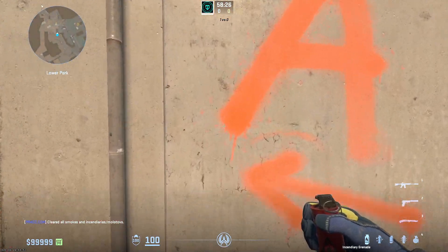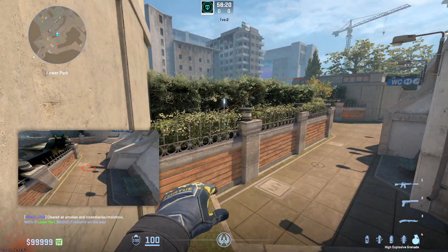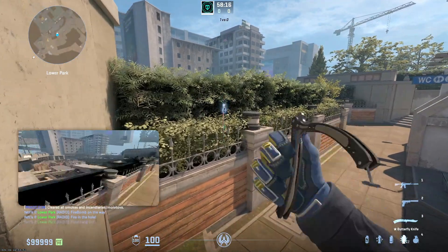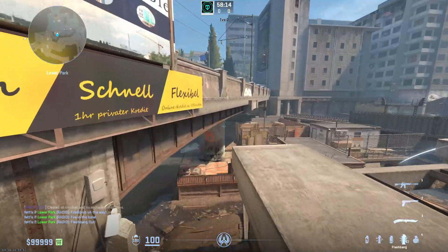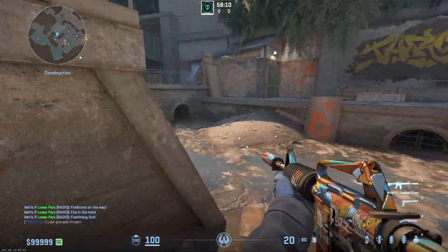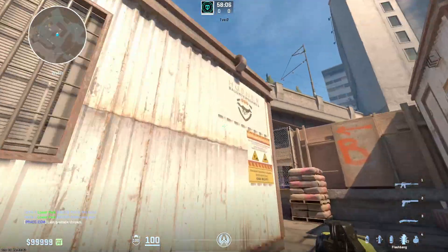What you can also do is throw follow-up utility after you molly with the exact same lineup. If you think they're rushing short, you can nade the pipe. If your teammate wants to push, you can also flash the pipe. If they don't molly short and he wants to push in, he calls for a flash — you flash for him, and he peeks and kills anybody behind the pipe, behind the molly.